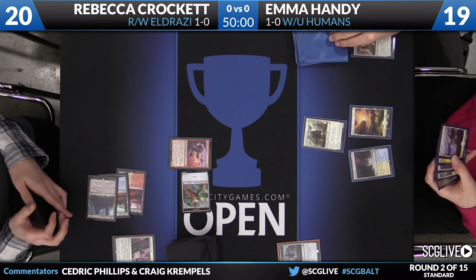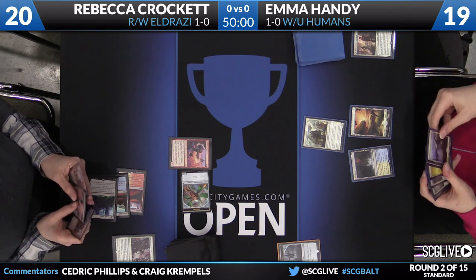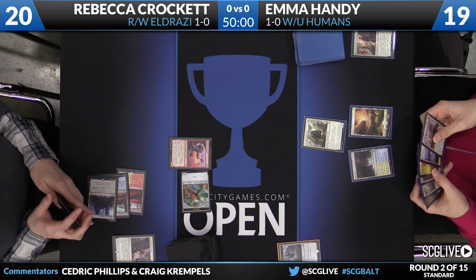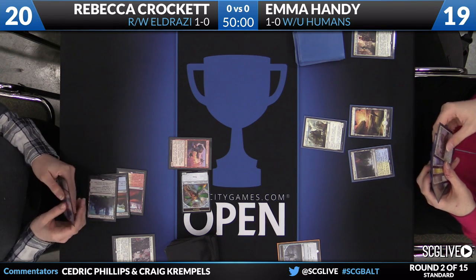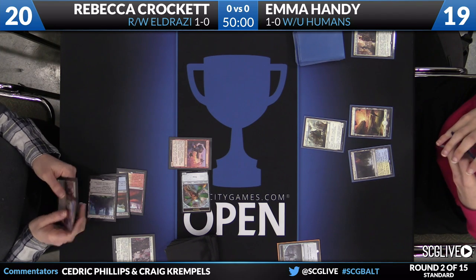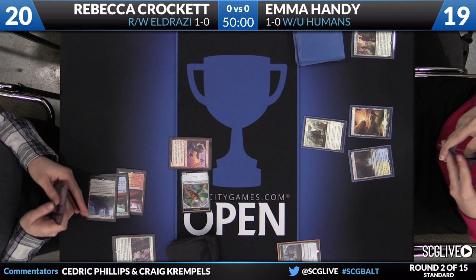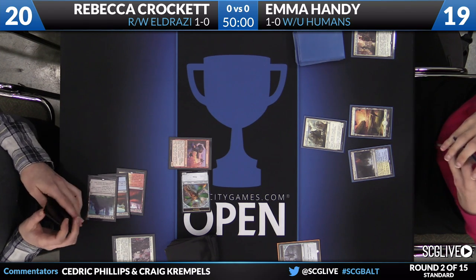It'll be Handy's third turn of the game. We'll see if her Humans deck can start to get onto the board here. It's important for these lower-curve decks to really come out ahead because they can't compete with the high end coming out of some of the other decks. Once Chandras start coming down, once big Hangerback Walkers start coming down, Reality Smashers — they need to be ahead.